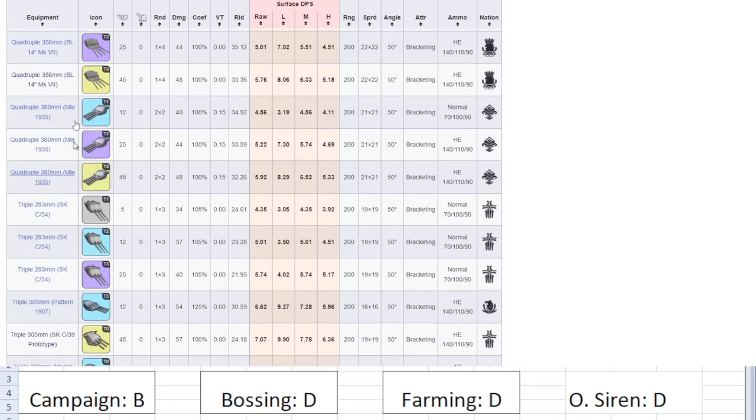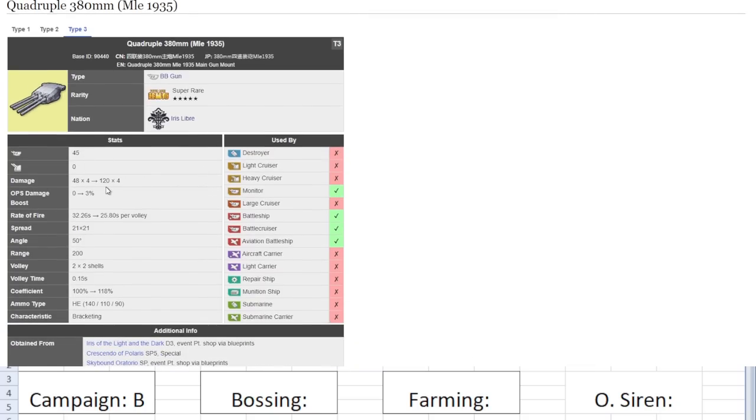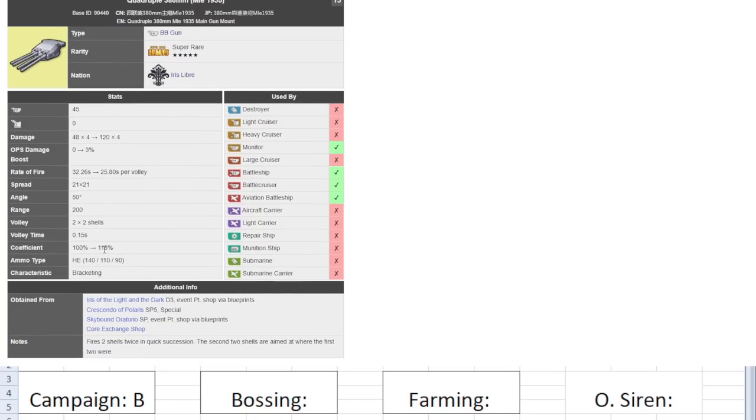Next on the list we have the JB gun — the Jean Bart gun. It's 45 firepower, 120 times 4 — much better compared to the previous gun because it does about 12 more shelling damage. Reload is 25.8 seconds, so much faster. Spread is 21 — still kind of high but better than the last gun. Coefficient is 100 to 118, and HE ammo typing. It's a much better improvement over the previous gun, but it is still very small for a battleship gun.